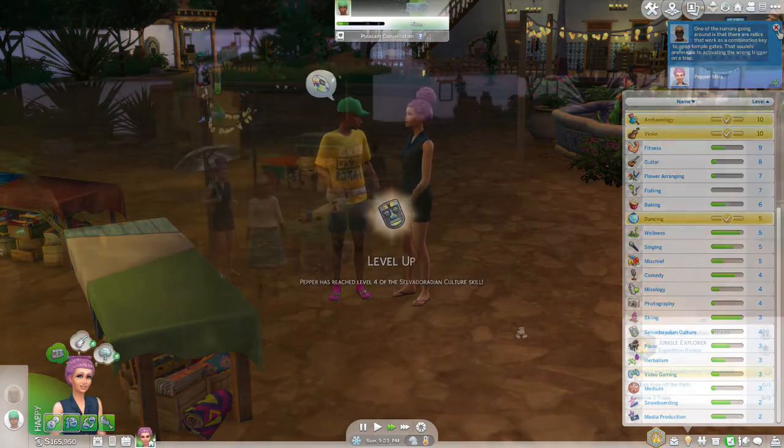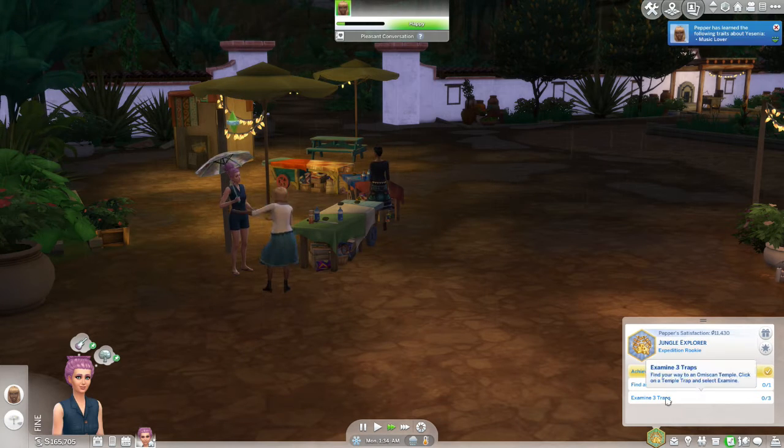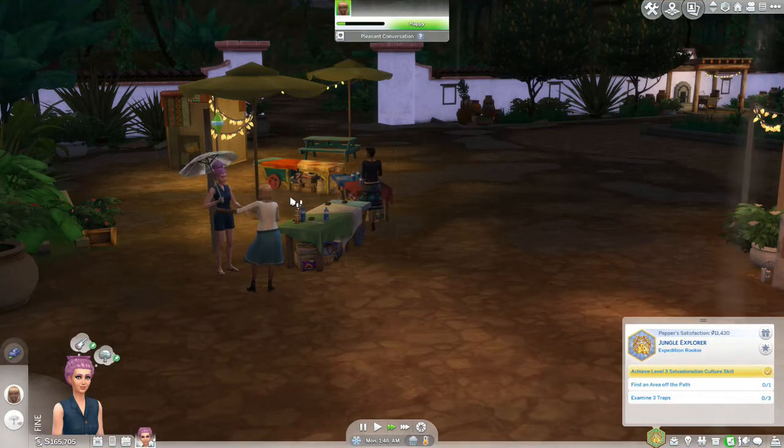She got to level four — nice! Next task: find an area off the path and examine three traps. We're going to head off and do that now. She doesn't need to sleep or anything, so here we go. I should have just had her go to the campsite — she doesn't even need that house she spent $3,000 on.